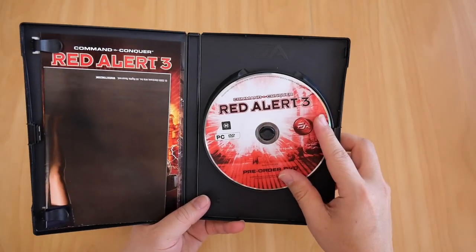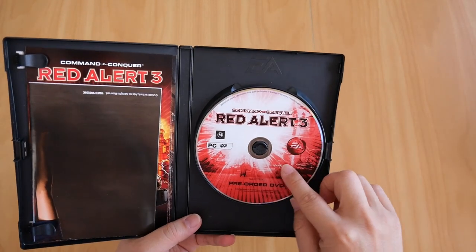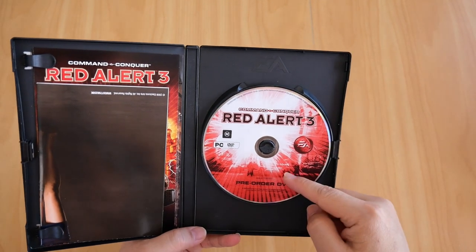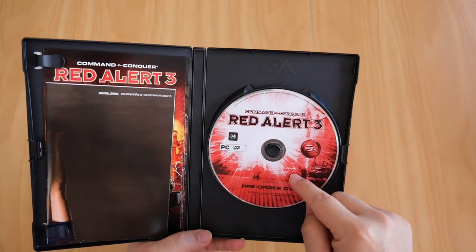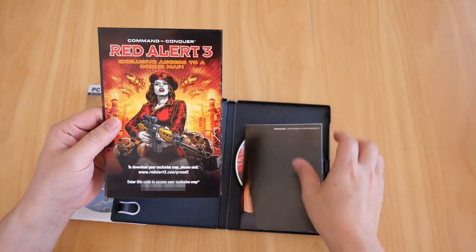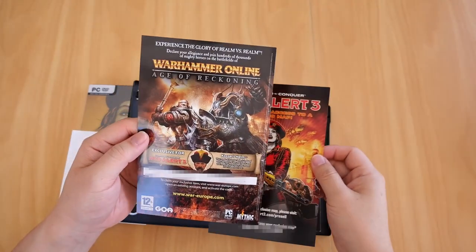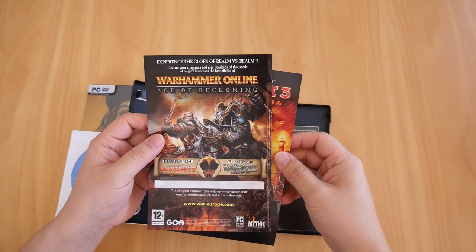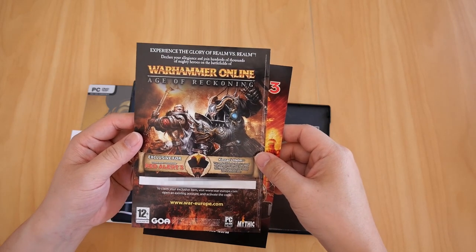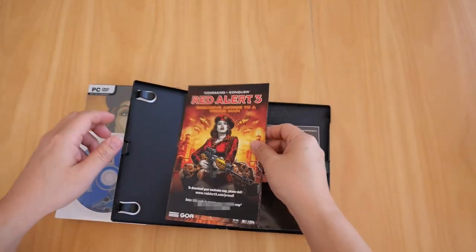You also get the pre-order DVD. This one contains wallpapers, behind-the-scenes videos, and interviews with the in-game actors. You also get bonus maps — I think there are about five in there. And there's also an exclusive Red Alert 3 themed item in-game for Warhammer Online.